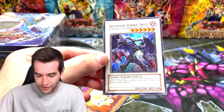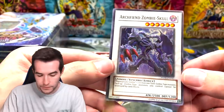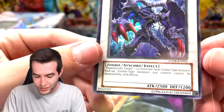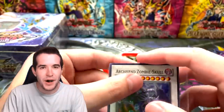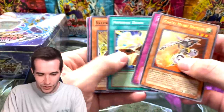Shark Cruiser — oh, Archfiend Zombie Skull! This guy seems to pop out a lot in Ancient Prophecy. It's a very cool-looking synchro summon skull. Wait — you have to have Plaguespreader Zombie and two or more non-tuner zombies? That sounds impossible to summon — that seems like a lot. No wonder it's not worth much.